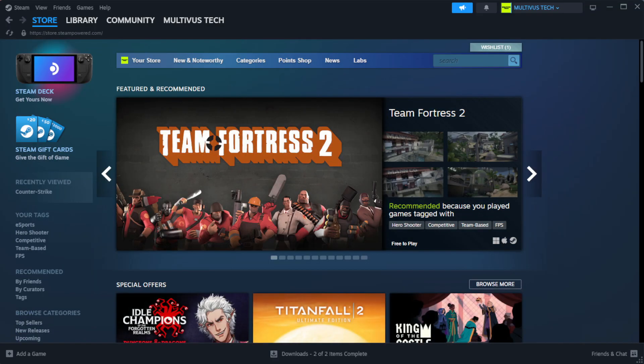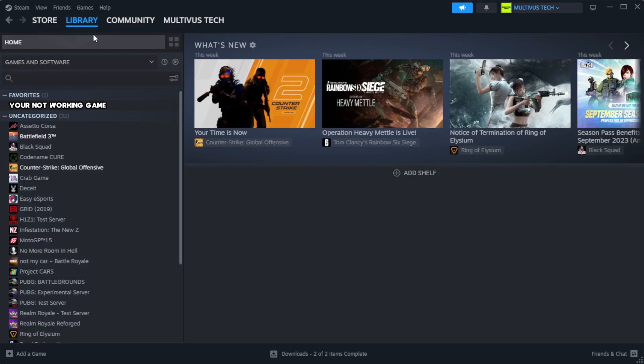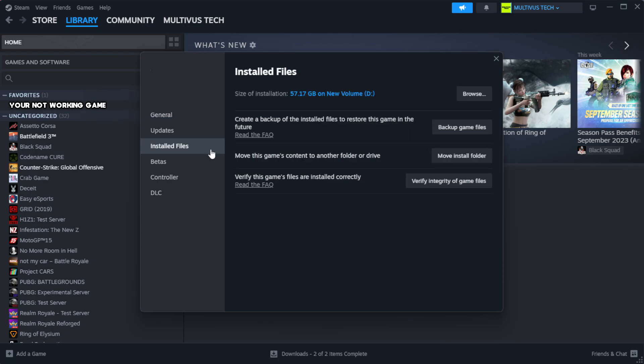Open Steam and go to the Library. Right-click your not-working game and click Properties. Click Local Files. Click Verify Integrity of Game Files and wait for it to complete. After complete, click Browse.